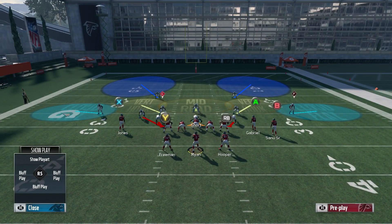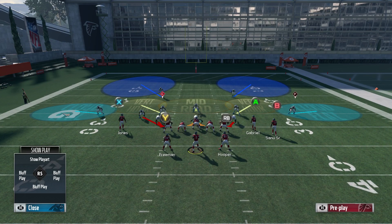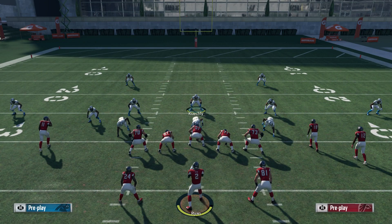So Tampa 2, a commonly run coverage in real life, was really popular last year in Madden and it's popular again this year, but the one really big weakness this year that wasn't there as much last year is the deep middle of the field — it just gives up way too many yards. Last year with the way you could cross man and the way the safeties played, it wasn't easy to just dominate the deep middle against Cover 2 every time.